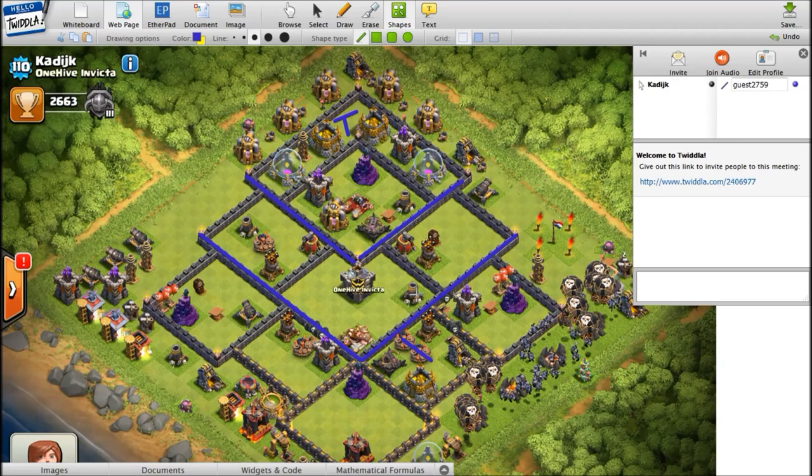One last thing I'd like to say is about wall breakers and compartments. In this base there's a clear example around the Archer Queen — every single wall has at least two spaces, so even if you wall-break in there the next compartment would not be opened. You can play around with that — sometimes you can choose, like over here in the south, to not do that and force attackers to open two compartments at once instead of just one, making it as hard as possible to open different compartments.